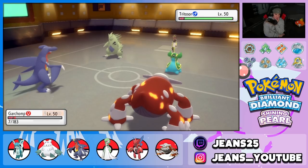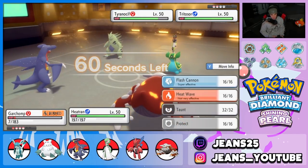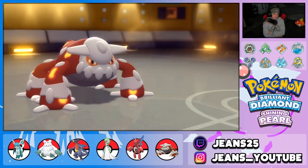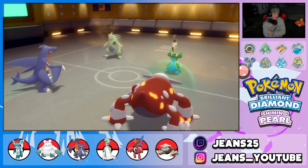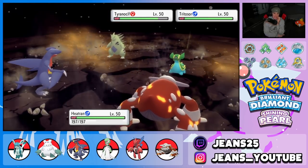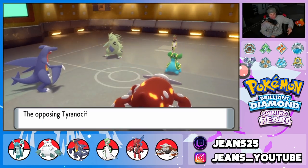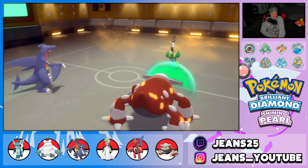Tyranitar might protect here. I think we just protect Heatran and let Garchomp go down, then drop an EQ next turn so Tyranitar can't safely switch into a Muddy Water. Garchomp's protected. I hope he's not Dragon Dancing again — EQ comes out and we get a critical hit! We're bringing out Glaceon now. Get out of my face Tyranitar — we got that lucky crit and took it out.